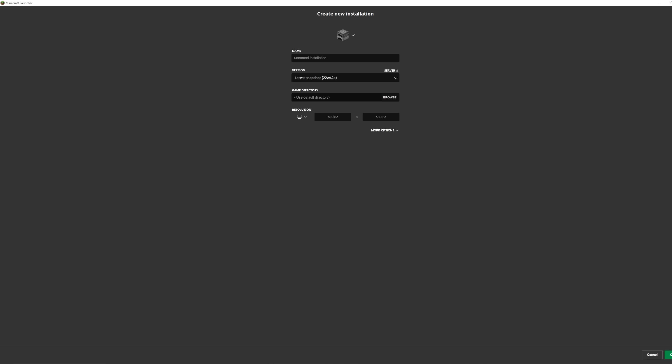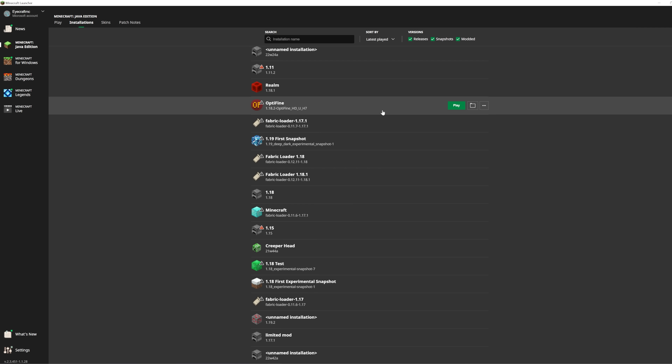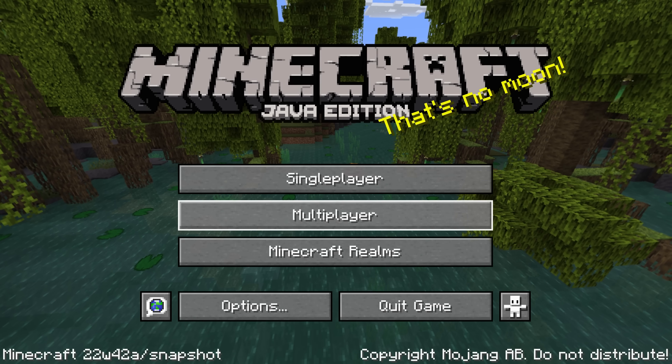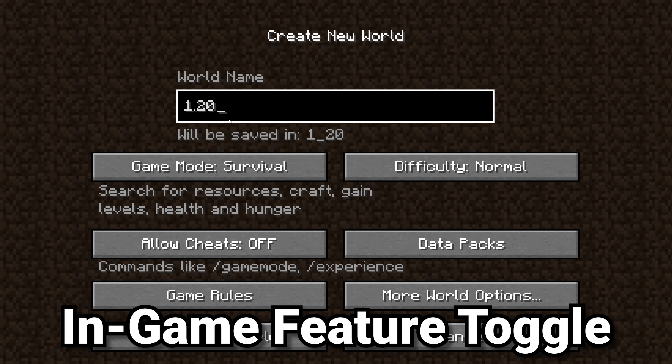Press New Installation, click on the version, and select Latest Snapshot. You can name the installation if you want. Make sure to allocate some RAM, as two gigabytes isn't usually enough — I generally suggest allocating about a third to half as much RAM as your computer has. So if your computer has eight gigabytes of RAM, you could allocate four. Then press Create, scroll down to the bottom of the Installations page, and click Play on that installation. Once you've played it once, it'll appear at the top of the drop-down menu.